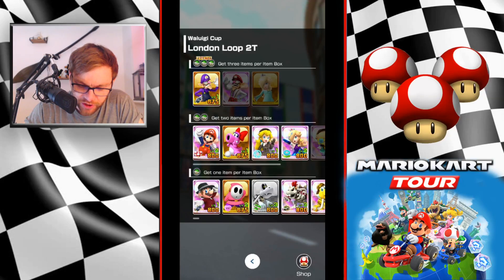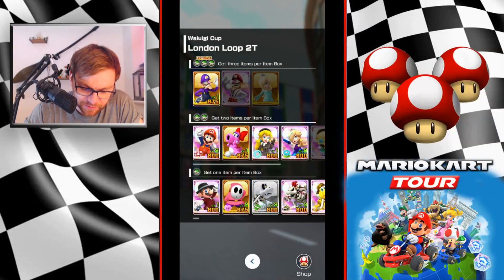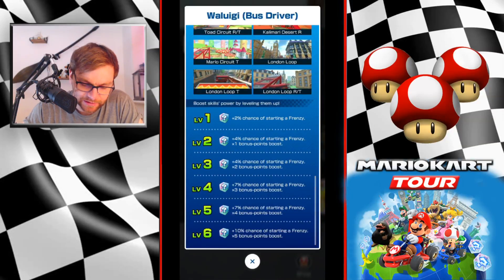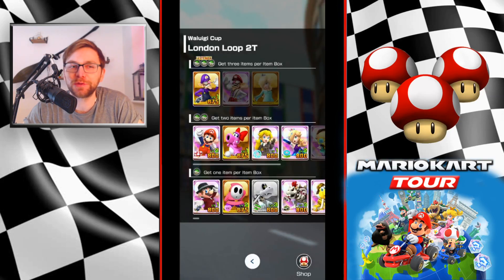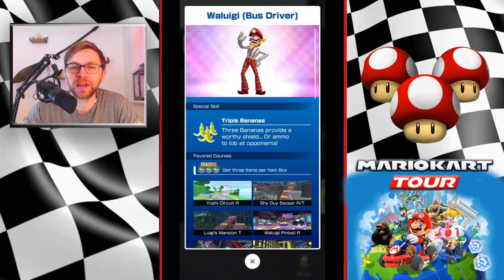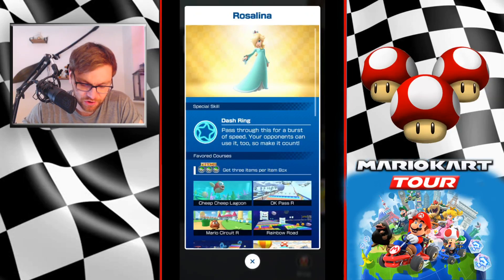I'd probably favour going in with Rosalina. Though if you're going with Waluigi you do get an extra percentage at level 1. For now I'm going in with Waluigi, Double Bob-ombs, and Triple Bananas. Triple Bananas is probably mildly better, with Dash Ring being definitely a better special skill for maintaining your combo.